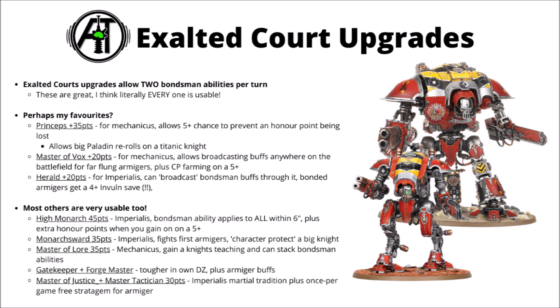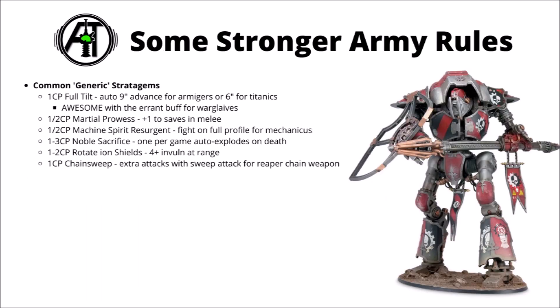Moving on, we've got generic stratagems. The knight ones have quite a lot of easy ones where you can increase damage or defence and have a few other interesting tricks. Perhaps one of the highest value ones might be Full Tilt — 1 CP for a 9-inch auto-advance on armagers, or a 6-inch auto-advance on Titanics. This is particularly scary on the Knight Errant who can make an Armager Warglaive auto-advance and charge, so in theory you've got a Warglaive moving 21 inches and still able to charge, which is pretty mad.